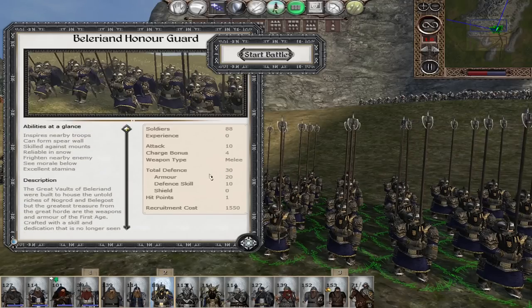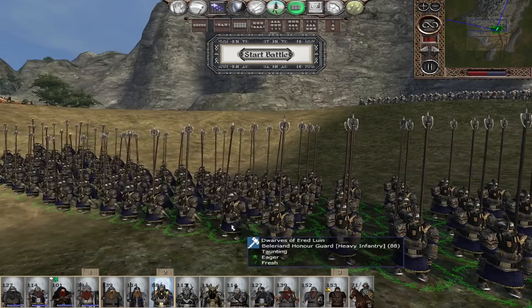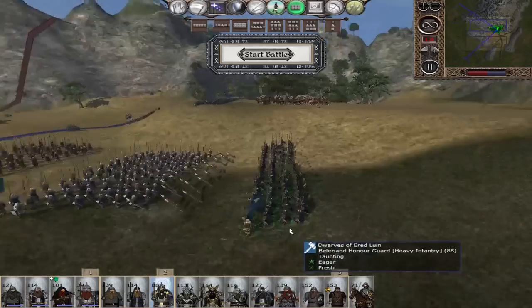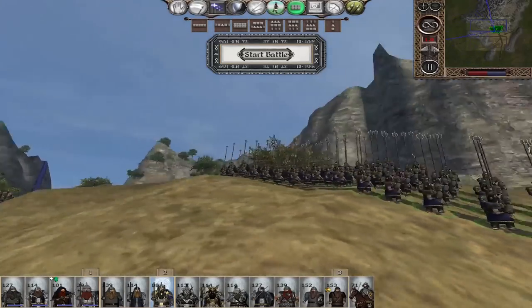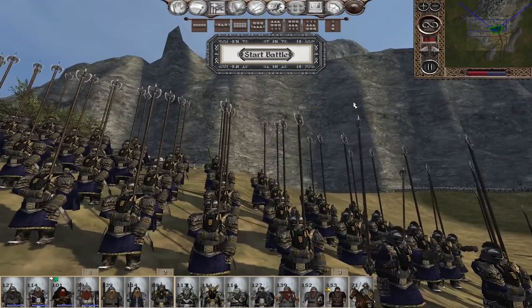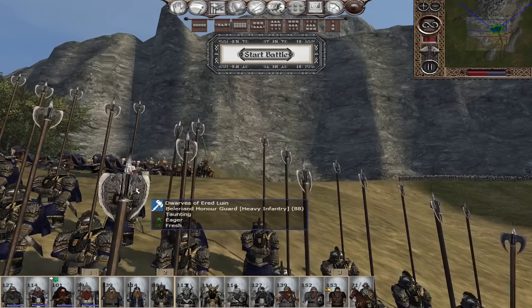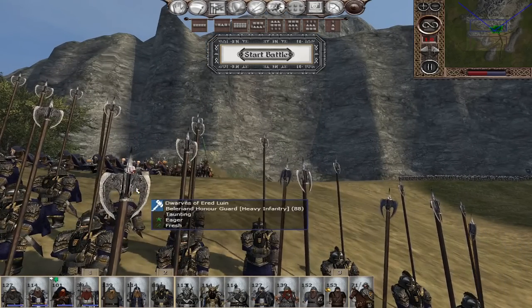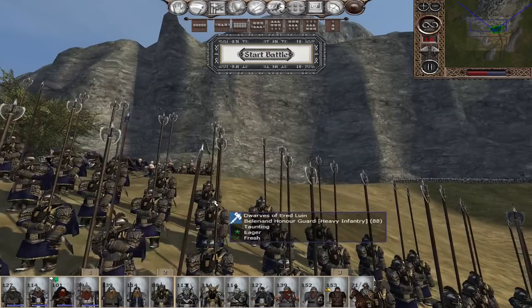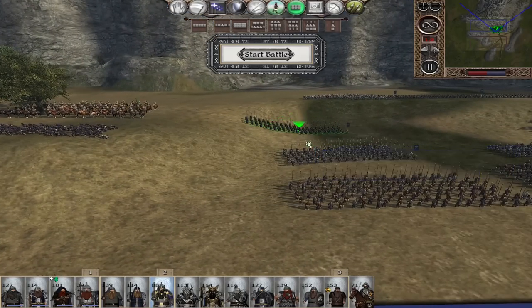The Beleriand Honor Guard have 10 attack, 30 defense — 20 being armor and 10 in defense skill. They just look really, really cool. The weapon is kind of like a pike and a battle axe at the same time, or maybe a really long halberd — always thought that was very unique and well done. So that's it for the pikes: three pike units, though typically you'll only have access to two until Buzzer of Doom, and four crossbow units if you include the Temunzahar Nobles.